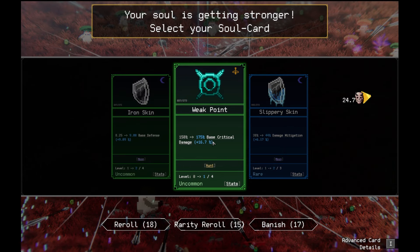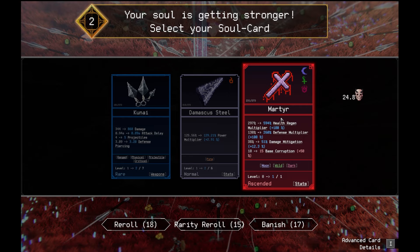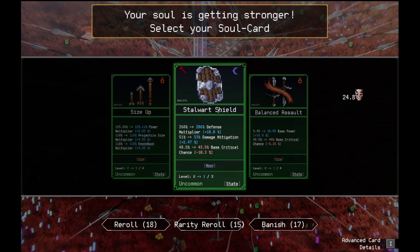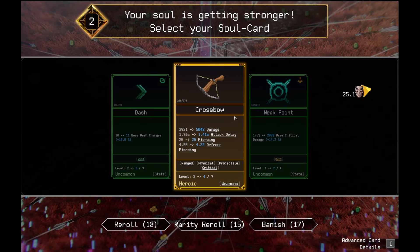I'm gonna increase my base critical damage. I'm gonna get the module one too. Health regen goes up by 100%, apparently. Defense mode flow goes up. Damage mitigation goes up too. Maybe I should keep my defense this time. Let's do size up too. Get some power. Rank up crossbow.